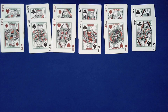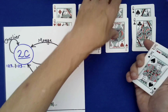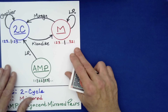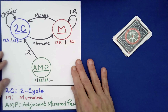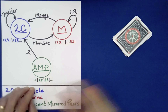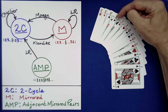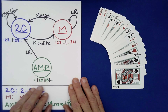Now for those who want to see exactly what's going on: I'll quickly show you a diagram. So we have our three structures. One is an AMP — it's like having 1-1, 2-2, 3-3. In the case of these cards, it's companion cards of the same suit: red king–red king is like a 1-1, black king–black king is a 2-2, and so forth. That's called an AMP — it stands for adjacent mirrored pairs.